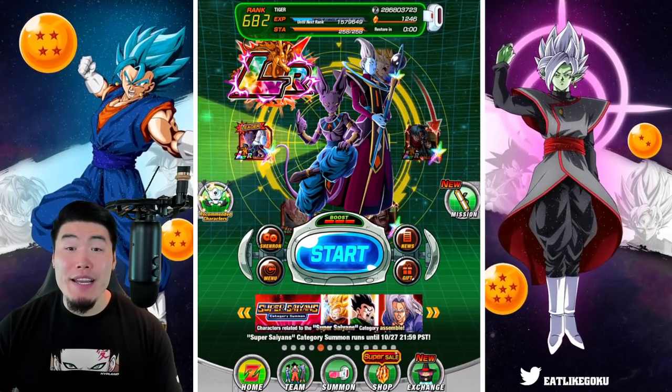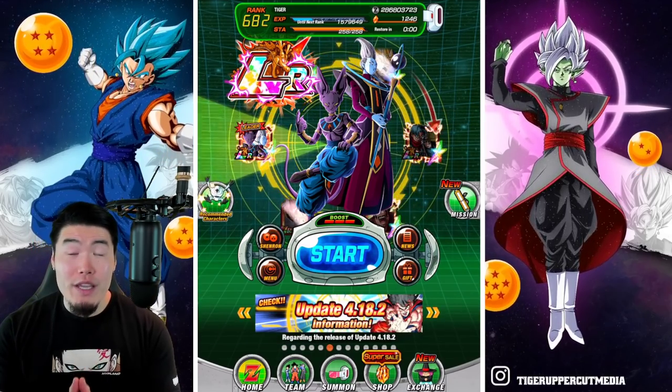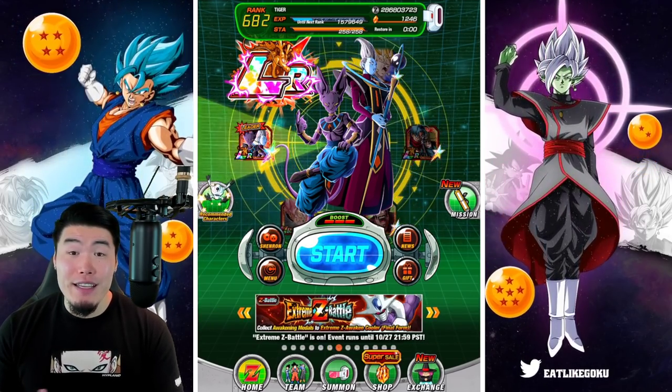Alright, what's up guys? Welcome back to another Dokkan Battle video. So today we are going to be summoning for the brand new INT LR Goku and Piccolo that just dropped on the global side of the game.